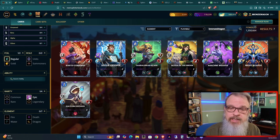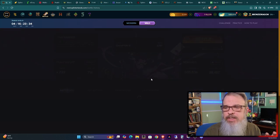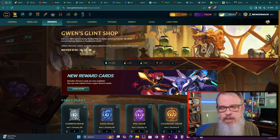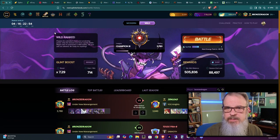Most of these epics are all at level one, though I do have some level twos from my last card purchases — I mostly went in on commons and rares last time. I'm thinking about maxing out my epics as my first purchase this time around. Let's go ahead and go into the shop. I believe I have 505,000 glint to use, and it's doing me no good sitting there, so let's buy some cards.